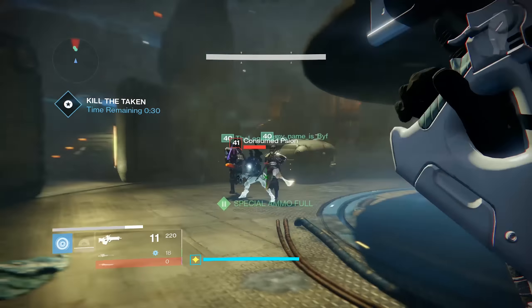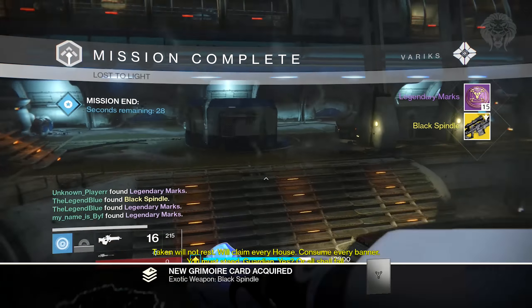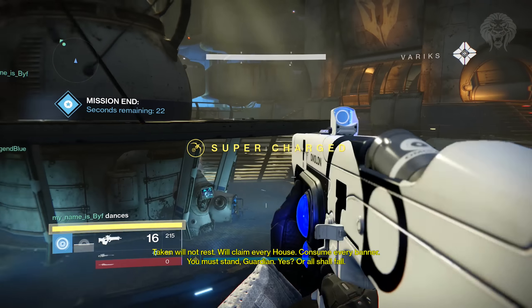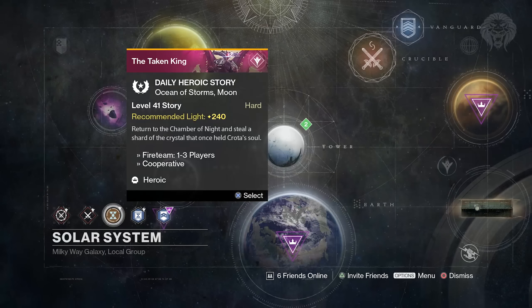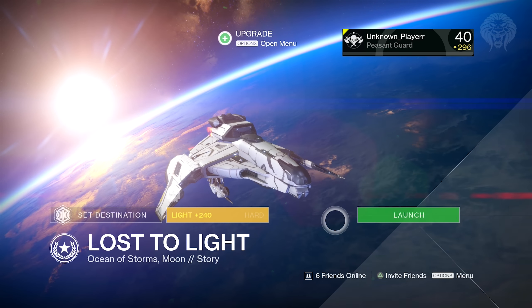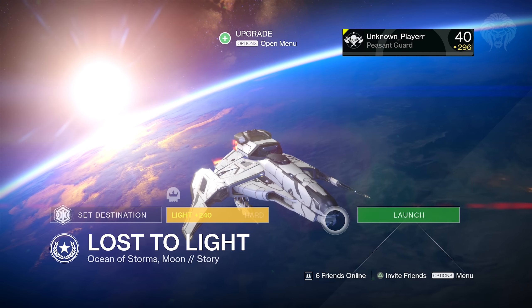To do this you need to have the Black Spindle exotic sniper. If you don't have that, you can watch my video on how to obtain it — that will be linked in the description. To get the Black Spindle you need to do the daily heroic version of the Lost to Light mission. If the heroic version isn't available on the day you're watching this, unfortunately you do need to wait until it is available. But you can still watch the video, and when you finally get the Black Spindle you'll have this really cool tip.